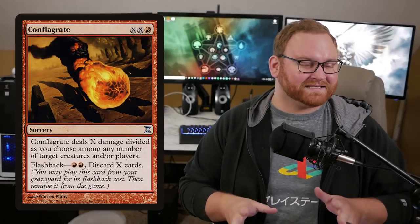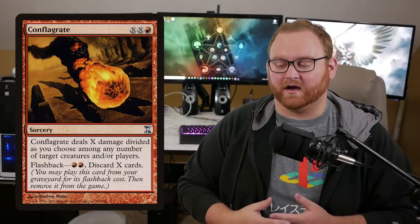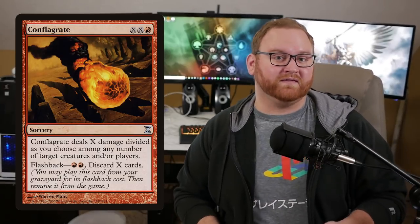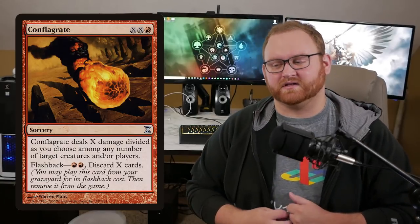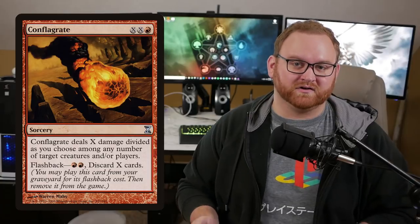Let's get to the sideboard. First up we have Conflagrate — an X and red card. A very interesting card because it's basically a board wipe spell, but also when it goes to the graveyard, if we can't use it on the turn it's played, we have a Flashback spell where we discard X cards. Again, getting off a lot of Madness triggers for us as well — very powerful in that respect, being able to wipe a board state or get extra Madness triggers.